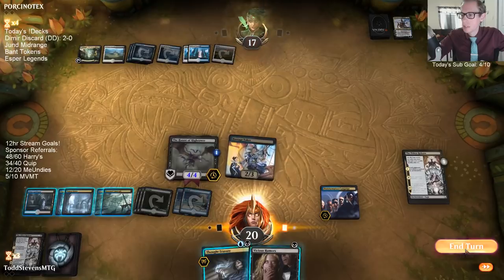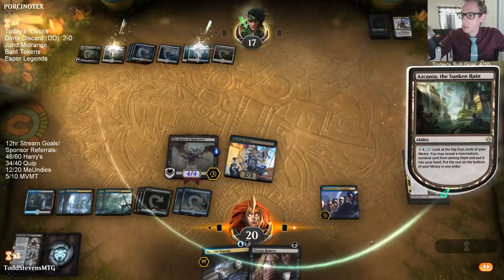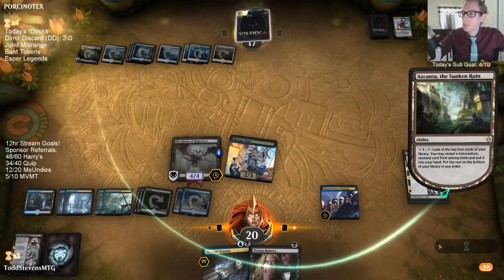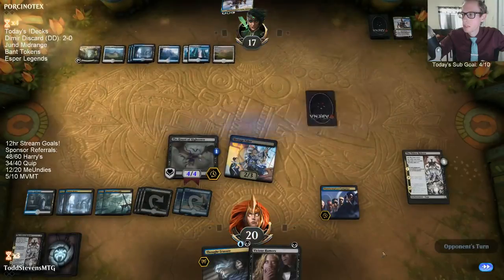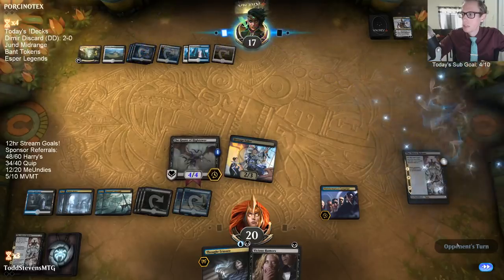They can activate their Azcanta here on the end step and grab another Teferi. Now this Teferi can tuck my Eldest Reborn, and at that time I'll surveil to try to get the Eldest Reborn back. If they're just drawing, we have these. If they just want to tick up and draw, we obviously can attack as well.